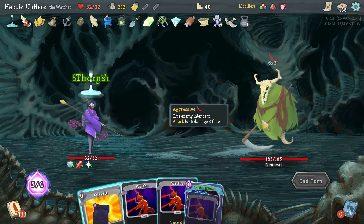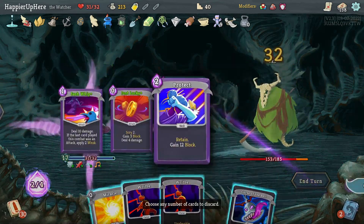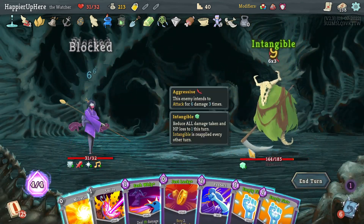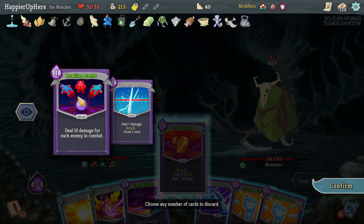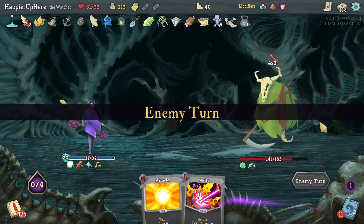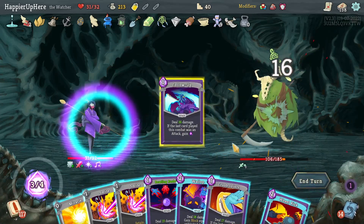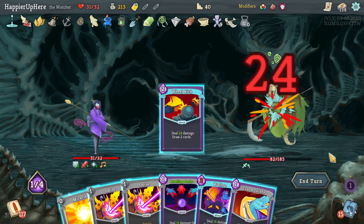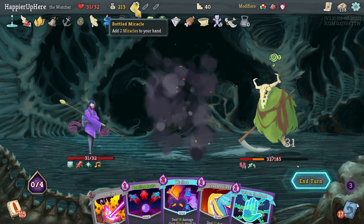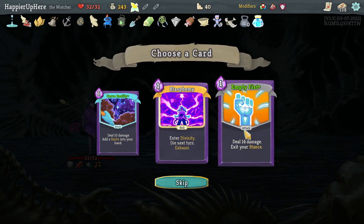First elite - Nemesis at 18 HP. Third Eye, Battle Hymn, two Follow-Ups, Third Eye. A little worried about being attacked next turn - keeping Sash Whip. 18 incoming - Just Lucky. Bowling Bash is good next turn - Cut Through Fate, Sash Whip. Only 12 incoming but still needing Protect. Not getting attacked - Cut Through Fate, Follow-Up. Wheel Kick, Crush Joints, Bowling Bash - can kill, and let's just do it rather than risk getting attacked by a lot. Perfected! Got Ink Bottle - play 10 cards, draw one card. Also Liquid Bronze potion. Taking collector bonus for Blasphemy.